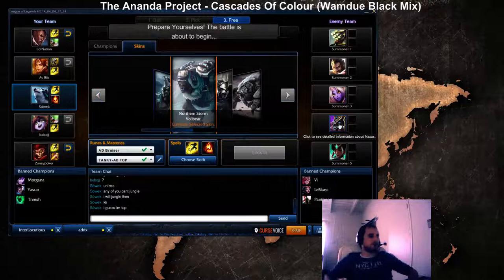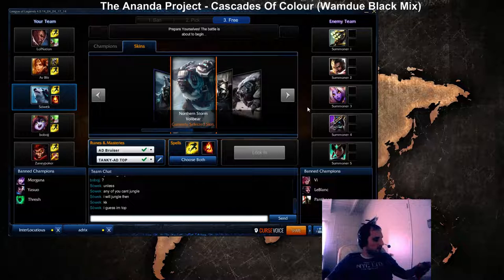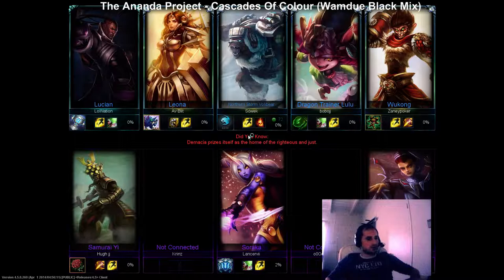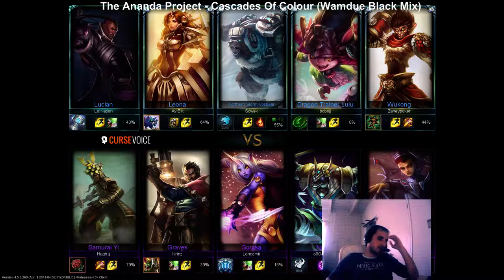I'm going top with Ignite since I need to put pressure on Nasus. You don't want Nasus to get a lot of stacks early game, so I will deny his farm — I might miss some CS, but I prefer to do more damage to him. My starting item will be a Ruby Crystal since I'm not predicting Nasus to auto-attack me a lot, so more health will be better.